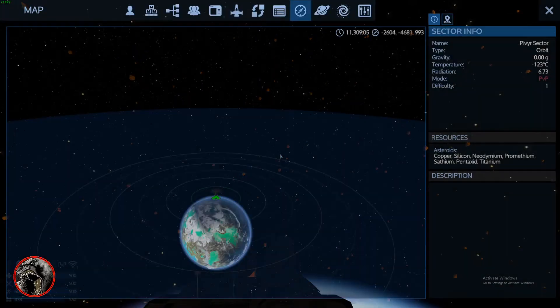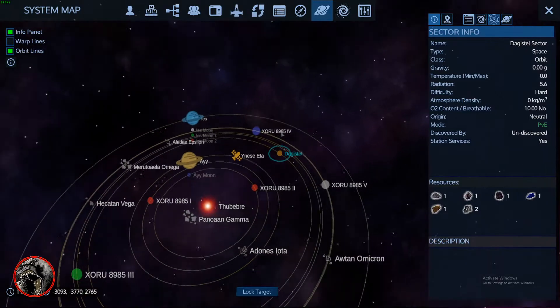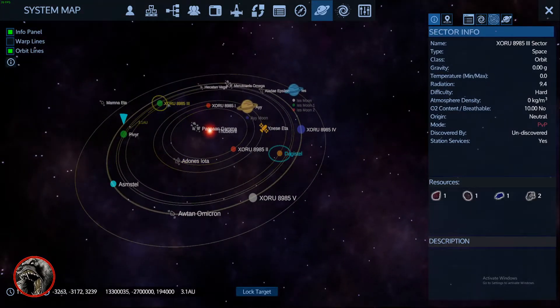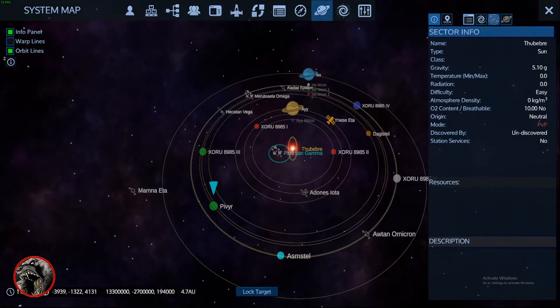We're in a PvP right now — this is PvP, PvP, PvP, PvP, PvP, PvE, PvE, right there. We've got to do a little math here. This is PvP, PvP, PvE. We're going to go here. There's a bunch of good mats there — three magnesium, three iron, three cobalt, and two esterium. And that is so close to the sun.